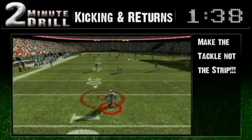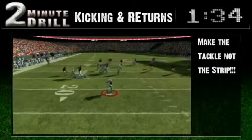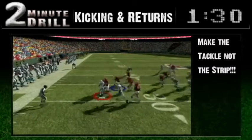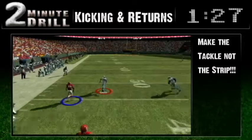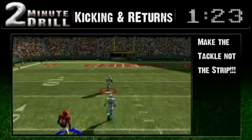On this middle return to Steve Smith, he's bottled up, but the coverage team is tackling the ball instead of the ball carrier. Too much emphasis on forcing a turnover is actually what gives up this long score. Remember, your coverage job is to make the tackle so that the return man isn't dancing in the end zone.